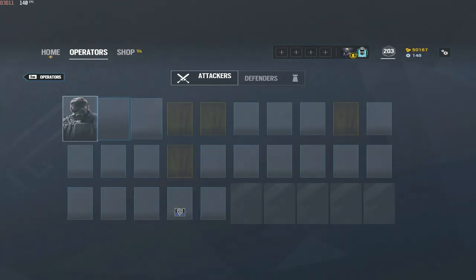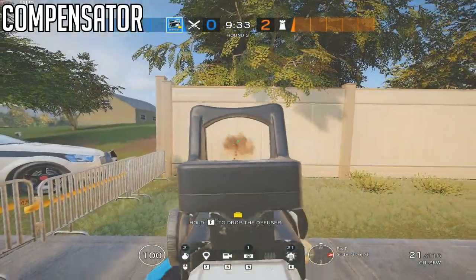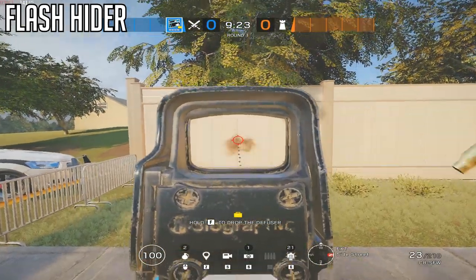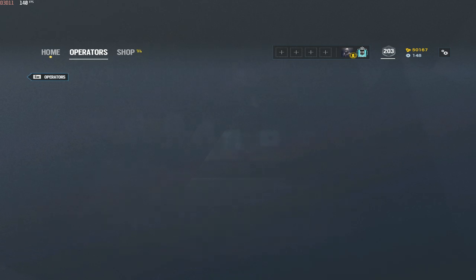Let's look at the descriptions of each of the attachments. For the barrels: the muzzle brake will reduce vertical recoil, so the bullets will be closer together and bring it down. The compensator will reduce horizontal recoil, so bullets that go left or right will become more centered — a straighter line going upwards. With the muzzle brake, that upward line is shorter but bullets may drift left or right. The flash hider does both the compensator and muzzle brake's job — reducing vertical and horizontal recoil — but not as well as either individually. The flash hider also eliminates muzzle flash, so if there's too much flash on screen making it hard to see enemies, the flash hider is recommended.